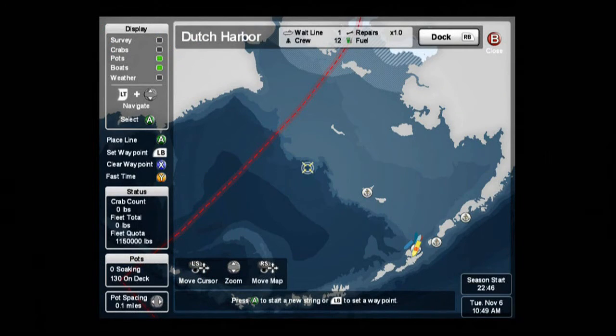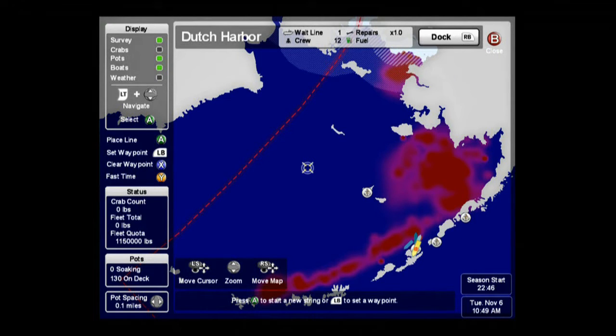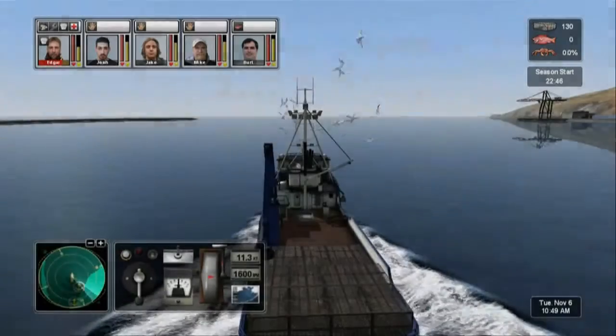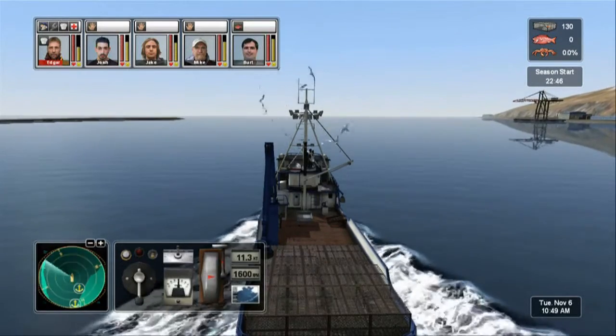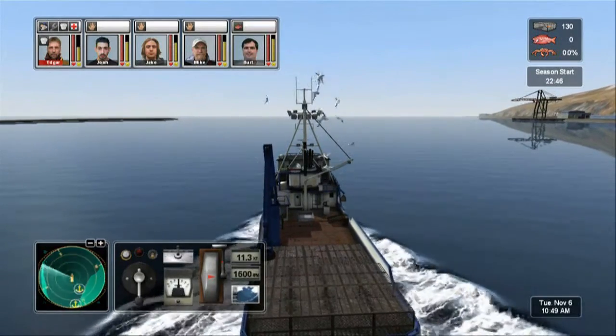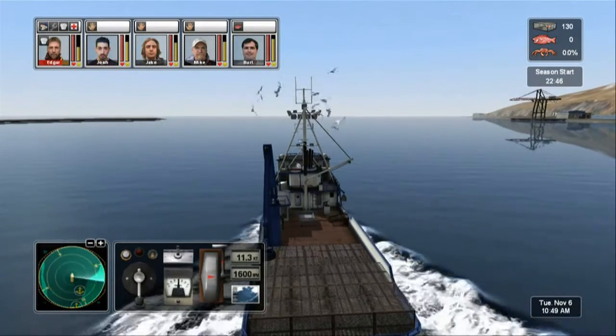Let's get into our map here. Turn on your crabs, put on the survey or something. Where are we going to go? Way up north? We're right in the middle of the poison ivy up there. We're going to set a waypoint about here. Once we get out of harbor, we'll fast time it up there. We've got 22 hours until the start of the season. Look how calm that water is — it looks like glass.